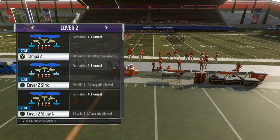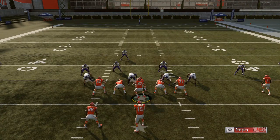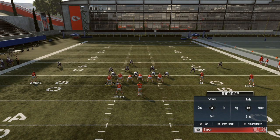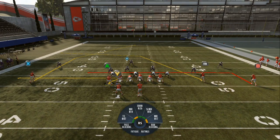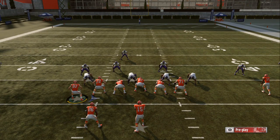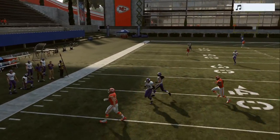First we're gonna go against Cover Two — random Cover Two, not knowing what he's gonna do. So first, PA Post Shot. I like to bring this audible and set it up like this to mix it up, because every other way is different. Put him on the zig — push right stick after you push the hot route zig, right stick to the left. Take my B receiver, put him on the in route, block that running back for more time. You're looking for A the whole time.